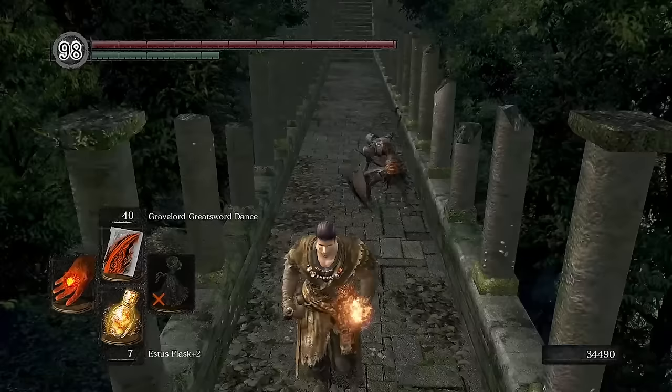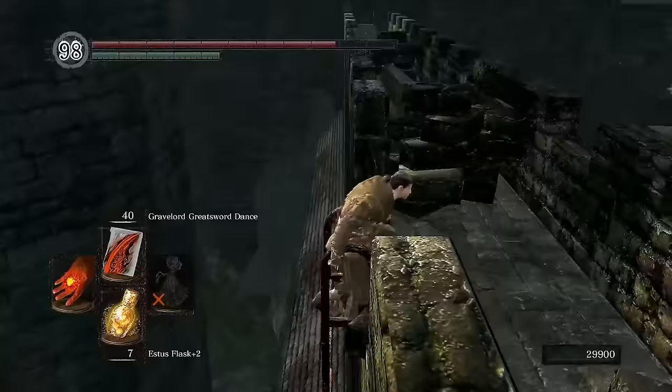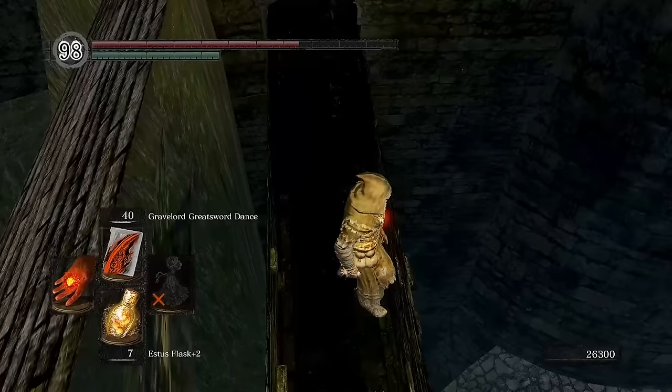With things currently looking like a mistake, I think another upgrade is in order. First up is saving our fellow Pyromancer Laurentius. Taking the completely intended route through Undead Burg with a jump, some ladder shenanigans, and a meme roll, we quickly make our way to the depths.